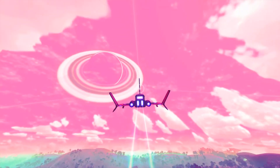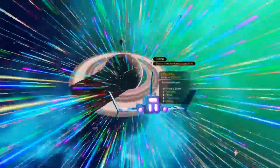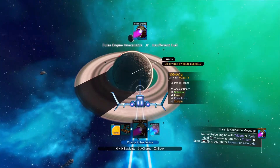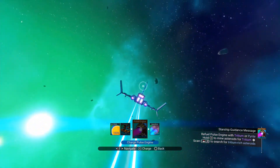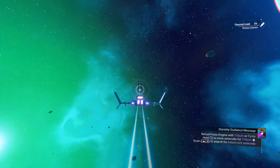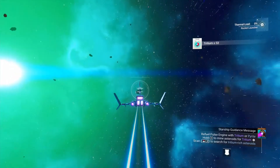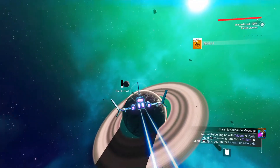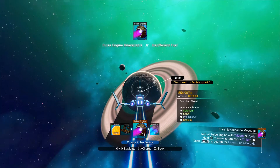I wonder if we need more ferrite dust to make more steel plates. Let's get up into space and check out this one with the ring on it — a squash planet. This has been discovered by somebody. We're out of boost fuel, we need some titanium. Yeah, something nearby here — there we go, there's that titanium. Fire the missiles — oh it's a bigger one, it's gold. We don't need gold.